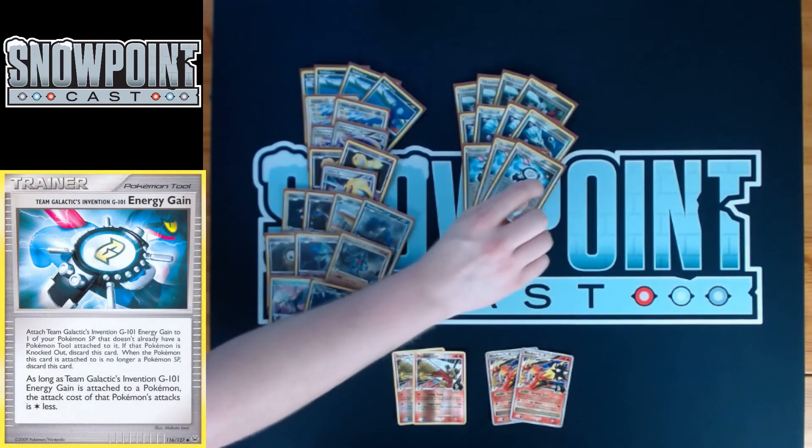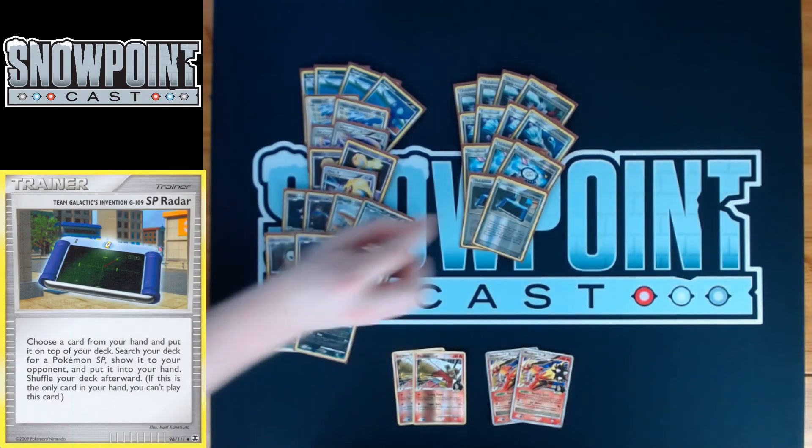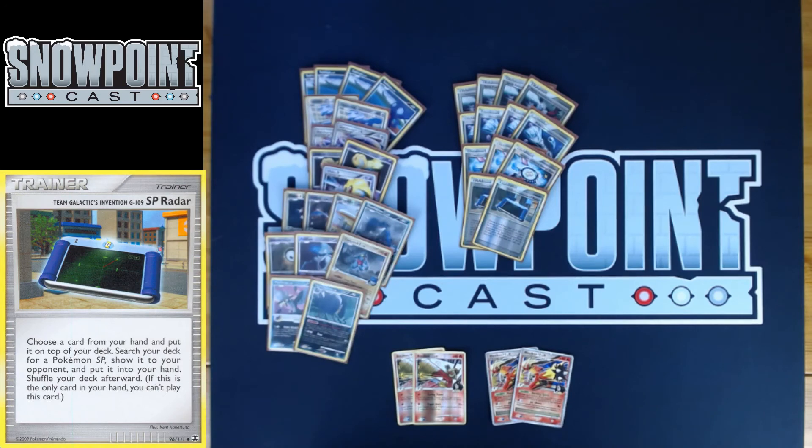You also play three Energy Gain. If it's attached to one of your Pokemon SP, that Pokemon pays one colorless less to attack. The main use is going to be on a Garchomp — put an Energy Gain on Garchomp, attach a DCE, and you can snipe 80 anywhere. That's kind of why Garchomp was so good: Energy Gain is an amazing card with Double Colorless Energy. You also play two SP Radar: choose a card from your hand, put it on top of your deck, then search your deck for a Pokemon SP and put it in your hand. Great for finding your Pokemon SP — your Level X's, your Garchomps. It doesn't get Uxie Level X, but finds Garchomp, Garchomp C Level X, and all your Pokemon SP. Being a Team Galactic's Invention means you can search it with Cyrus.